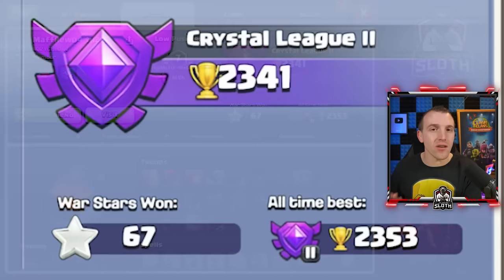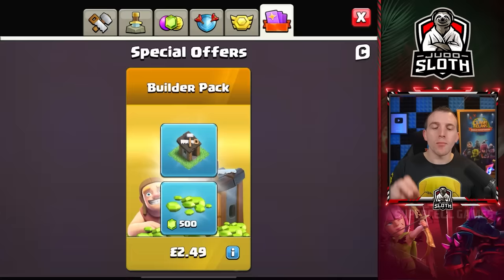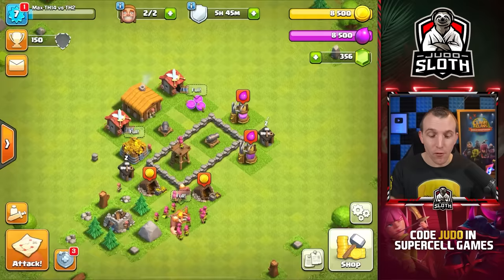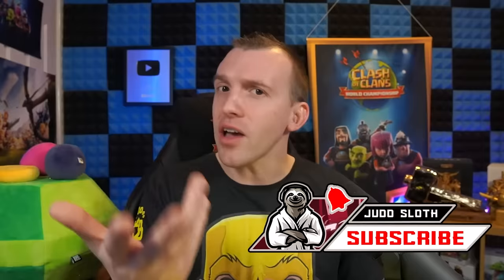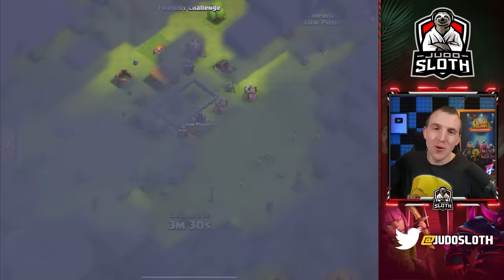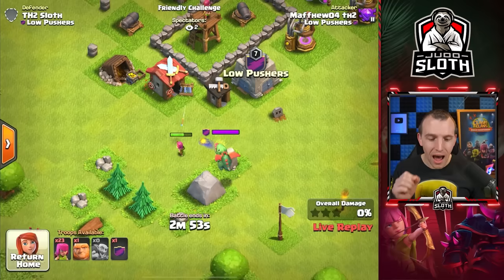It was time for the 1v1 battle. Matthew is currently the world's best Town Hall 2 in the Crystal League, with the highest amount of trophies out of anybody in the world. I waited for a couple of days but there were no shop offers to rebuild the clan castle. So I joined Matthew's clan on one of my other Town Hall 2 accounts, but he said the offers are extremely rare. After clarifying the rules, we are allowed to use higher level troops and I've opted for the baby dragon — I'm pretty confident Matthew will do the same.